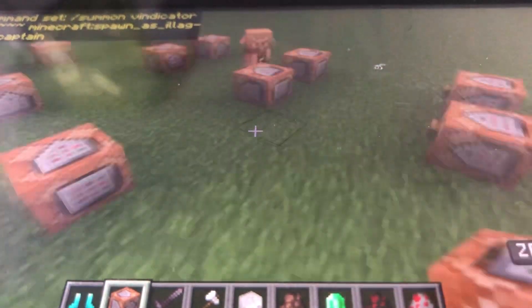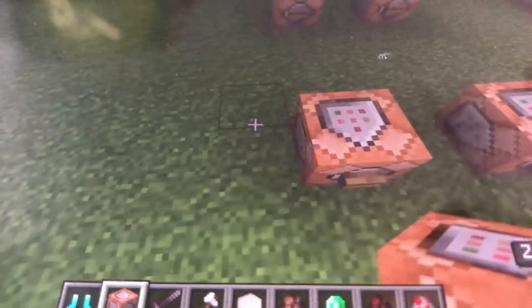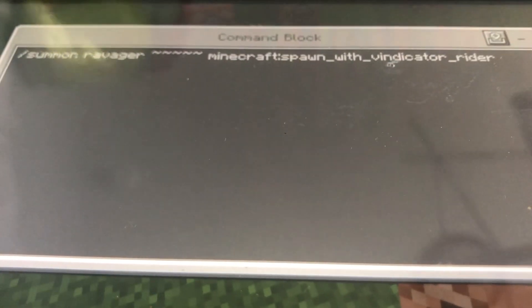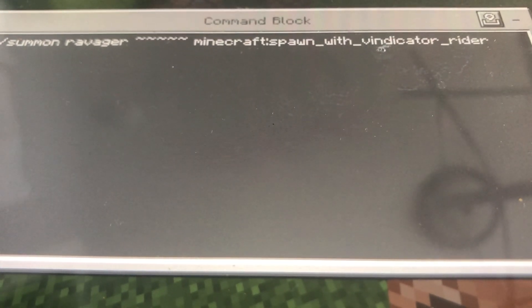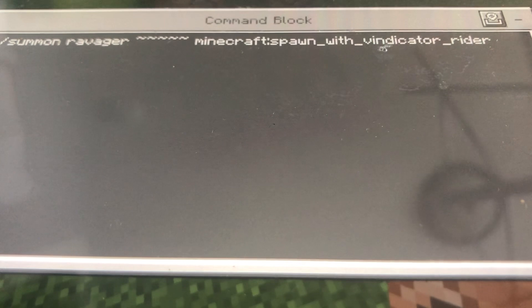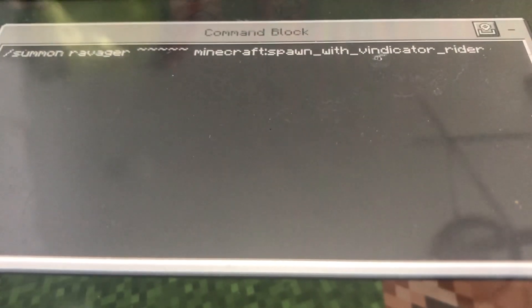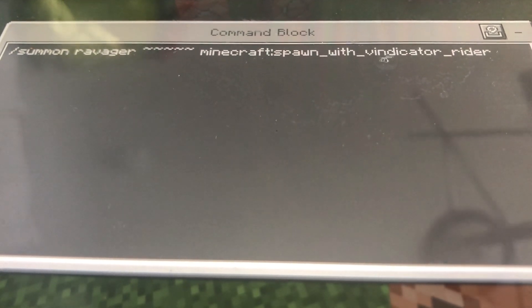Now let's go over to the vindicator rider. You do: /summon ravager, five squiggly lines, minecraft:spawn_with_vindicator_rider. I'll give you some time to write that down.